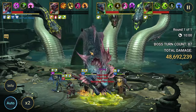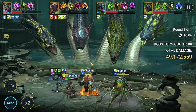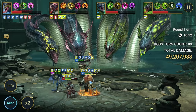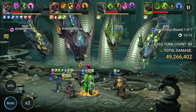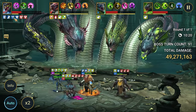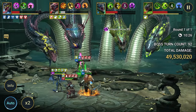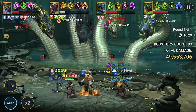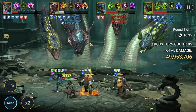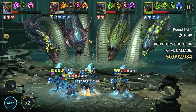What I noticed is the block-debuffs buff from Ugo is not very consistent — it's hard to keep this buff on the heads all the time. Because of that, they're buffing themselves too much with Poison Cloud and it's hard to do anything. I could rerun for better RNG, but that's not the point for today's showcase — 50 million is enough for me.